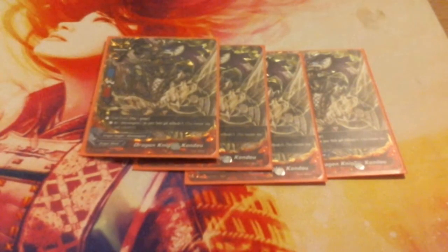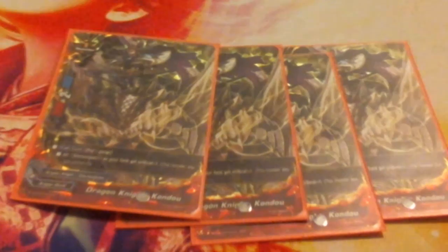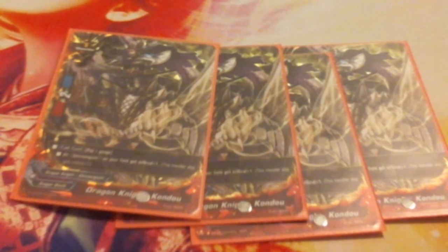Next we have Kondo. His call cost is pay a gauge, he's a 2/2/1, and all Shinsengumi on your field get plus one critical — he also gains his own crit. He is named after Kondo Isami, a famous Japanese swordsman who was the supreme commander of all the Shinsengumi. He was also executed for the Shinsengumi's alleged involvement in the assassination of Ryoma Sakamoto — who I believe is also a dragon knight card, which is even better.